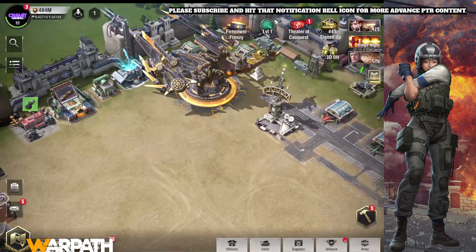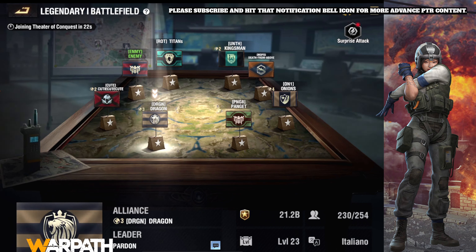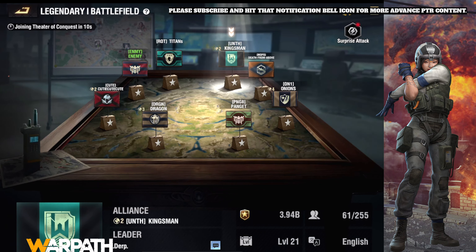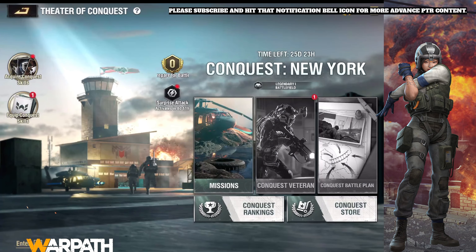Welcome back to another Warpath Liberation video. We're seconds away from going inside New York, so hopefully you'll be able to see the new features here first hand. We have Cute Dragon — both of these are our enemies — and also Rot. The other side and the rest are our alliance, but this one we don't know if they're allies or enemies yet, so it might be everyone against us. The other conquest is finally beginning — everything looks different, let's enter.